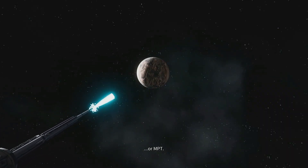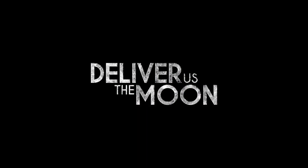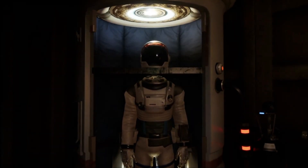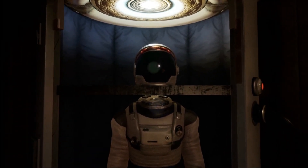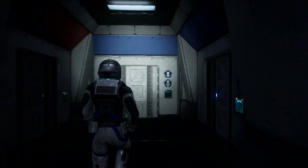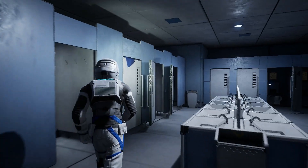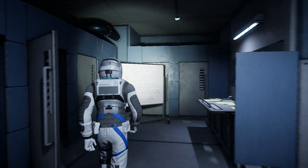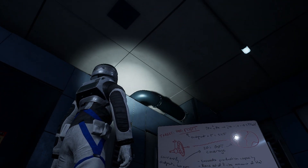Next up, we're briefly checking in on Deliver Us the Moon, where Earth's last remaining astronaut sets out on a do-or-die mission to help save humanity and investigate why the lunar colony that provides Earth with a vital supply of energy has gone silent. It is right at the end of the game and after travelling on the monorail that you will reach a location where you should wander into the crew quarters and use ASE to check out the obstructed toilet in the corner.